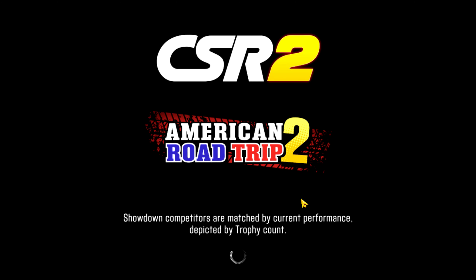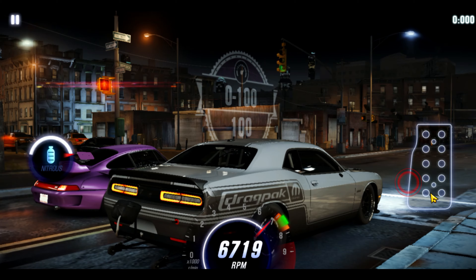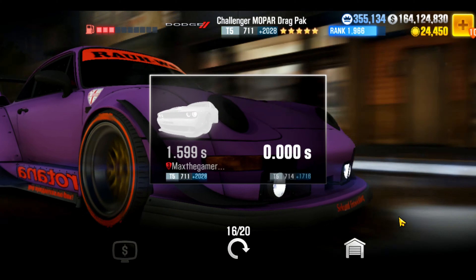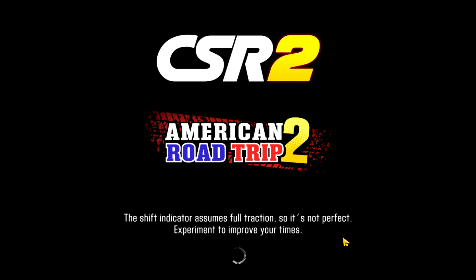Zero RPM drops at least up to this point without fully maxing the car seem to give you a really nice result. This is that sprint again — 0.858 is the same as the other one, but again 5.0 final drive, launch, instant second, nitrous, and boom you're done.